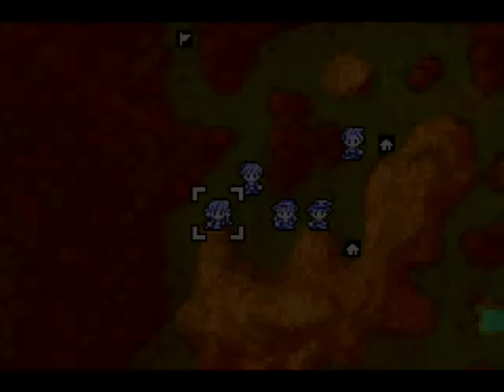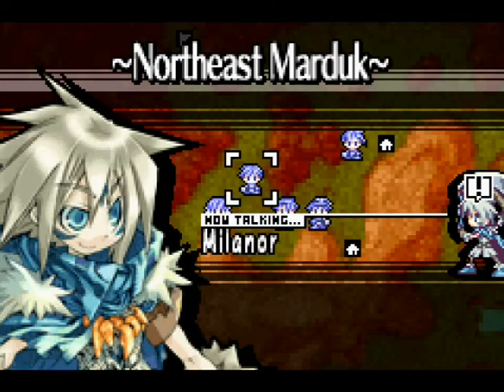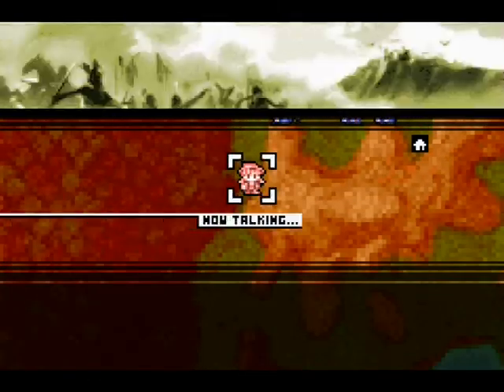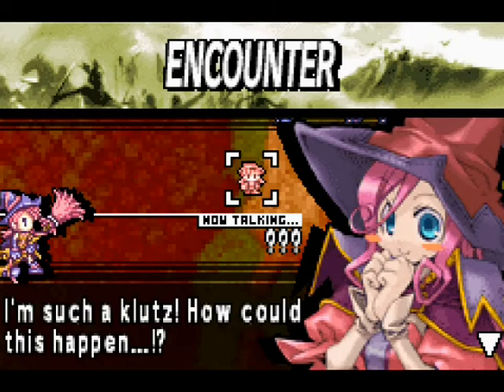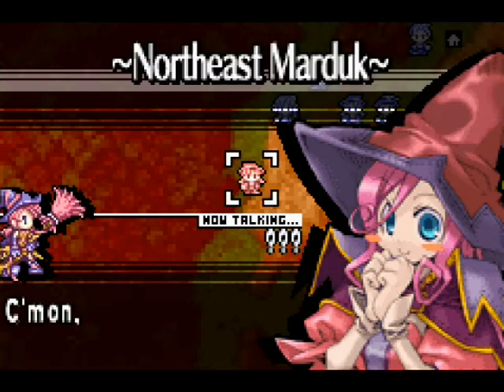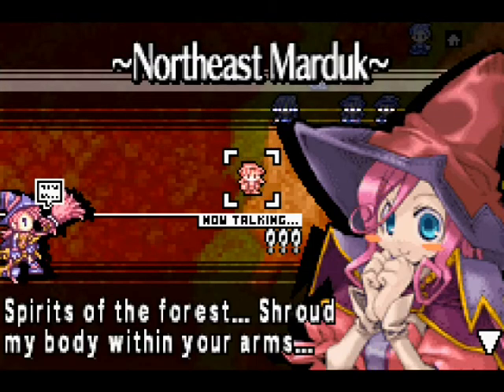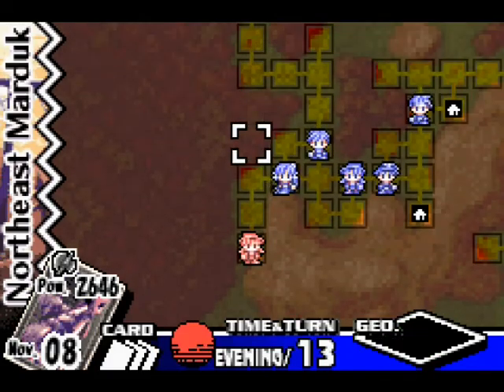So first we'll move Nietzsche here. Suddenly — Villenor, who's there? How'd they find me? I'm such a klutz, how could this happen? Come on Pamela, get it together. Then she casts: 'Spirits of the forest, shroud my body within your arms.' How about that? So we'll go ahead and move Nietzsche in front of her.